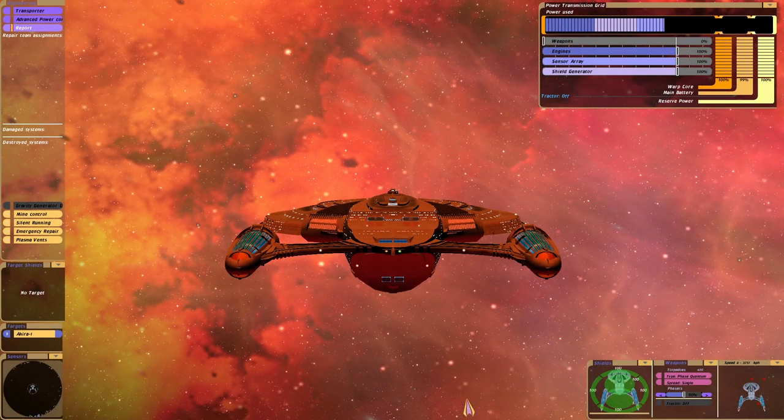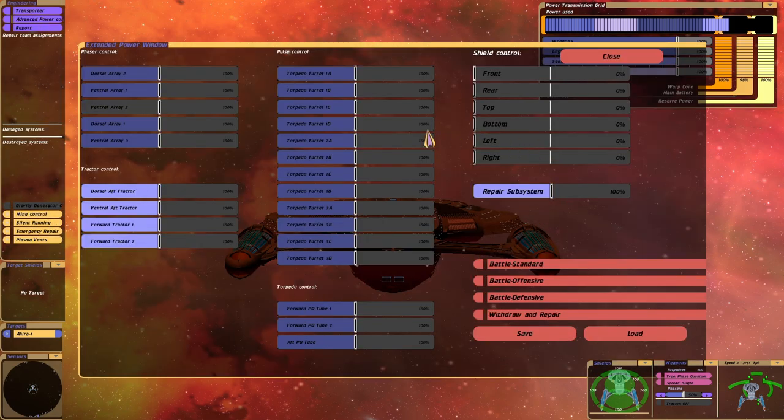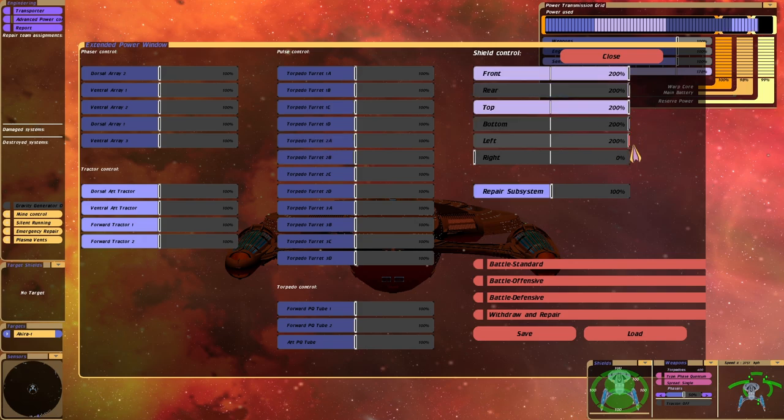If you hit F5 — well actually, press it, don't hit it, because you might break the keyboard — it brings up the power settings, as you can see here. So we go to red alert, we've got those at 100%. As you know you can tweak these slightly, but if you go on to advanced power control you can actually modify each system.